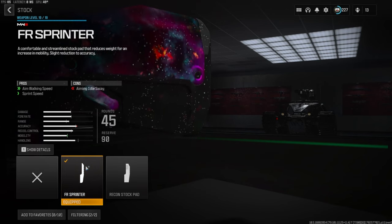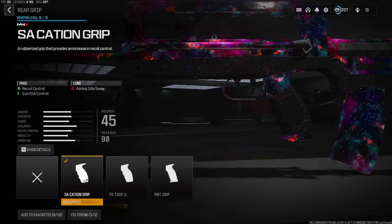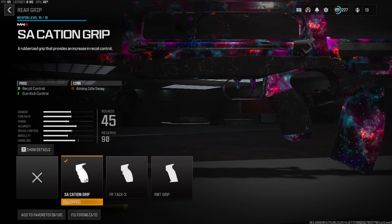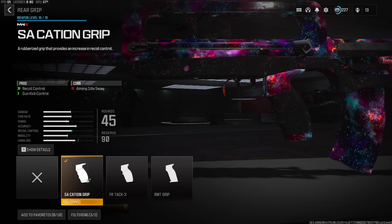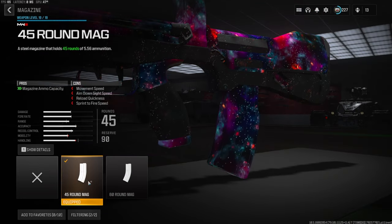The FR Sprinter is for aim walking speed and sprint speed. The cons are aiming out of sway. Over on the rear grip we're going to be going with the SA Cation Caution Grip for recoil control and gun kick control. The cons are aiming out of sway. Over on the magazine, this is personal preference — I do not like the 30-round mag, that is the default.